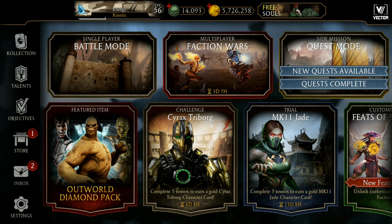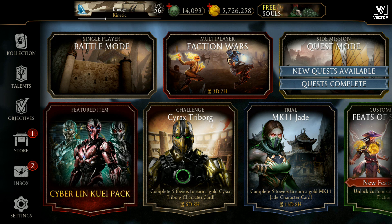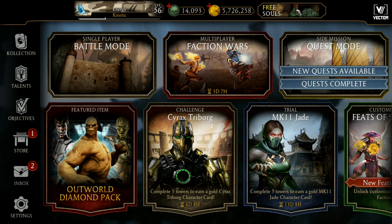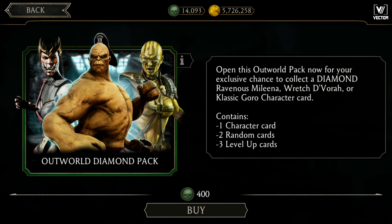As mentioned in my previous video, we are having a Sirax trybok challenge. Along with that, we have two new card openings: first is a Cyberlink Away Pack, second is an Outworld Diamond Pack. Vector is going to open this Outworld Diamond Pack because it looks tempting. It features two great champions: Ravenous Mileena and Classic Goro. We'll see if it's worth opening.